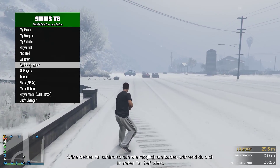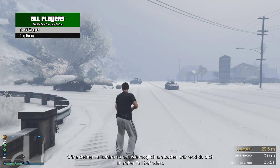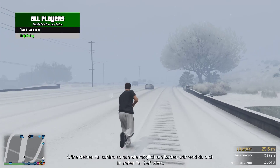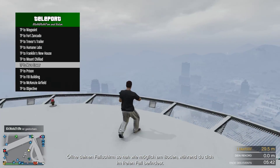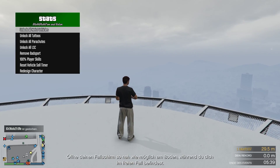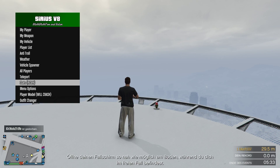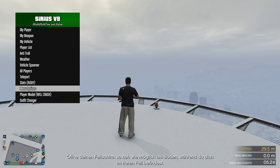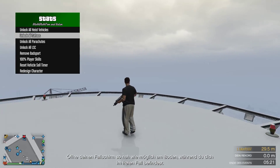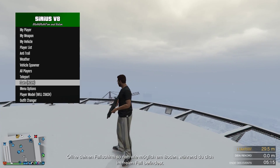Vehicle spawn has all sorts of different categories. Under 'All Players' you can give everyone weapons or drop money, and you can TP around to places like Maze Bank Tower. The stats section is basically a recovery tool, but do not use it — it will get you banned for sure if you unlock things there.